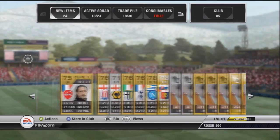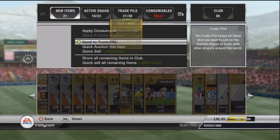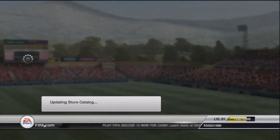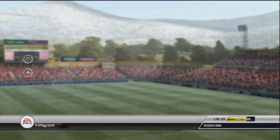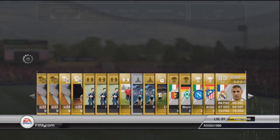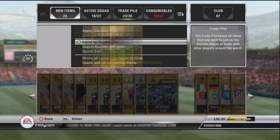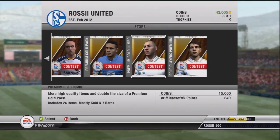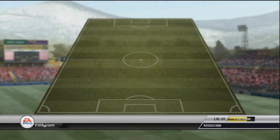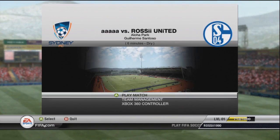What do we get in this pack? Doesn't look like anything good. Haven't actually had an inform yet. Nothing special in those packs. Let's have a look at this one — it's going way too fast for me. Oh, we do get an upgraded Benzema! That's right, we do get lucky in this pack. I do believe that Benzema sold for over 50k — I can't remember exactly how much but that's pretty good. So that gets us some coins.